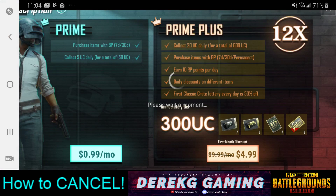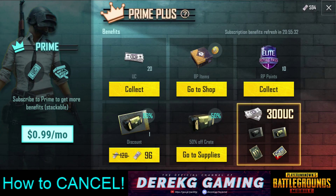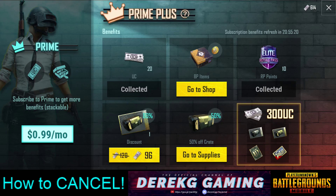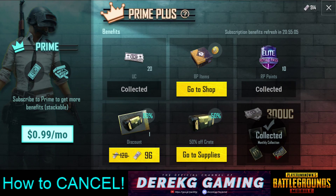All right, so there we have it — payment successful. And there we go, awesome! So we now have Prime Plus benefits. We can go ahead and collect 20 UC. We can go to the shop and purchase some items with BP. We can collect some Royal Pass points. We get a discount on our first crate and a discount on a normal crate as well. And we also get 50% off for one time a day, plus some other cool rewards.